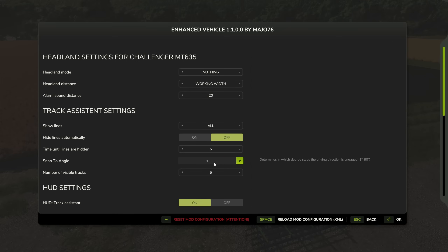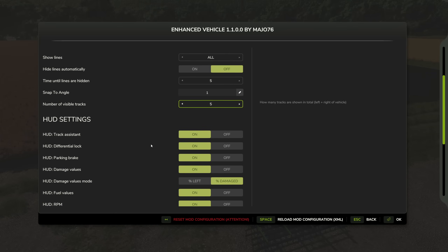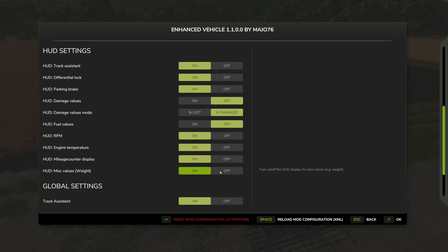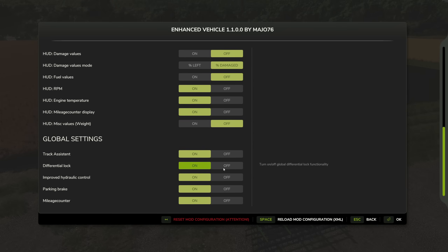You can adjust the snap angle from 1 up to 90 degrees — I've got it set at 1 degree for maximum fidelity. The number of visible tracks is always an odd number: one shows only the center track, and each increment adds one left and one right — so 5 shows two either side of center. We can set that back to the default of 5. The HUD settings let you toggle the differential lock display, parking brake, damage values, fuel indicators, mileage counters, and weight readout.